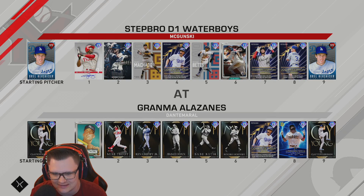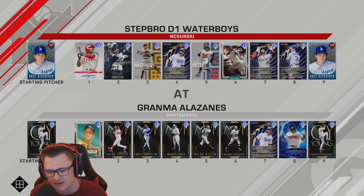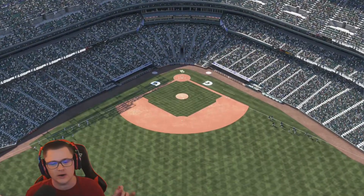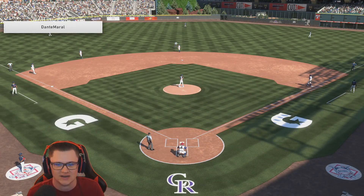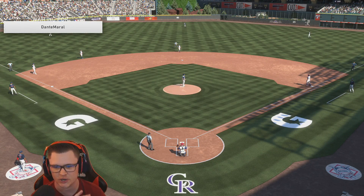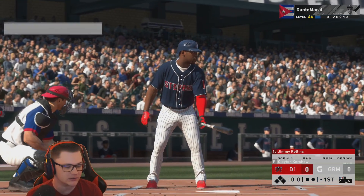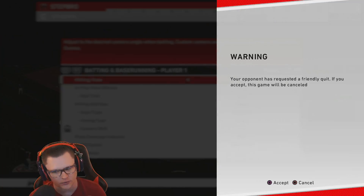Our opponent for today is going to be Dante Moral — I think I nailed it. He's got Kershaw on the mound, so we're going to be trying to light him up. He's got a clear and obvious god squad. How are the Dodgers going to stack up? We're going to be starting Orel and probably giving Yu Darvish a little bit of a run. He's 122 overall and we're playing at Coors. Let's hope the lighting isn't bad — I'm seeing a lot of sunlight — and hopefully the ball will carry. Looks like we're on Hall of Fame.